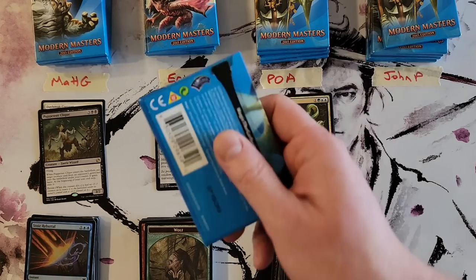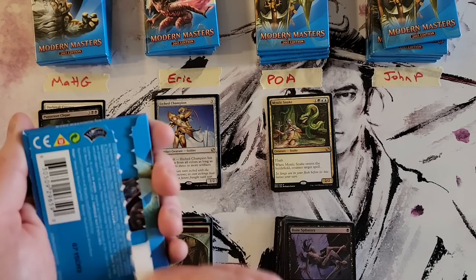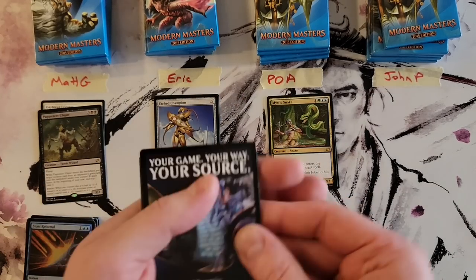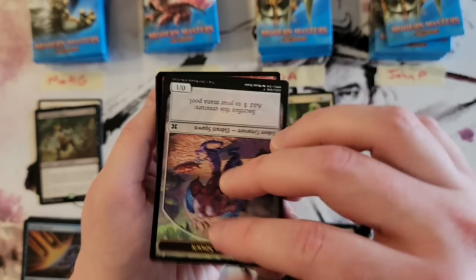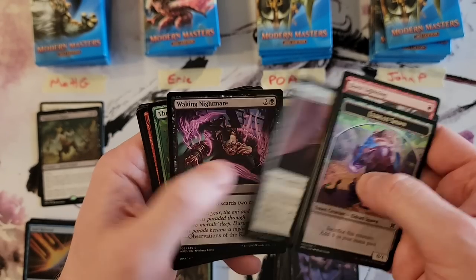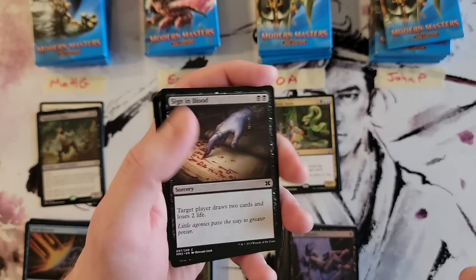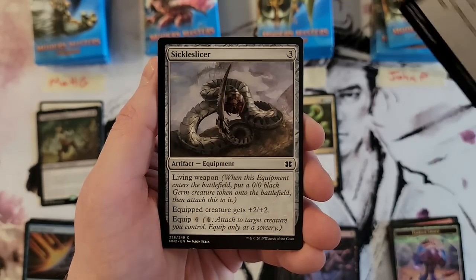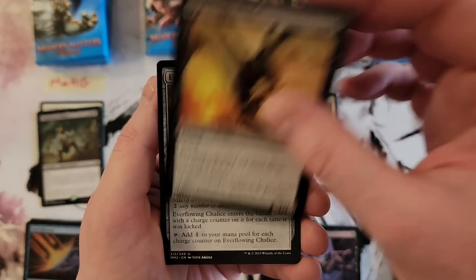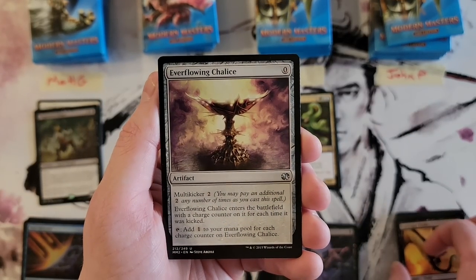John, you are up for your first pack — this video might take a minute. I'm taking my time with this one, no speed run. Token — Eldrazi Spawn. Another Sign in Blood common, that's kind of cool. Sickle Slicer, Scavenger Drake, Everflowing Chalice.